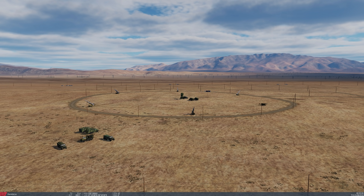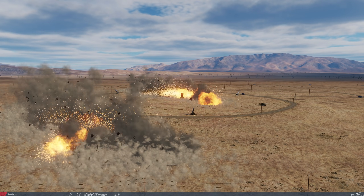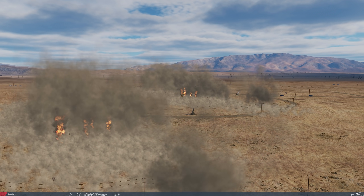For our first example, we're going to launch two JSAWs at an SA-2 SAM site. One JSAW will be assigned to the tracking radar in the center of the site and a second JSAW assigned to the acquisition radar in the foreground. Single-digit SAMs like SA-2, 3, 4, 5, 6, and 8 are generally pretty easy targets for the JSAW. Because such sites are generally spread out, you'll need to assign individual JSAWs for the two radar components.